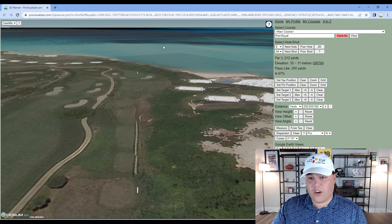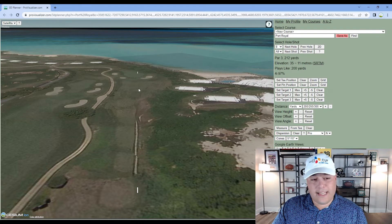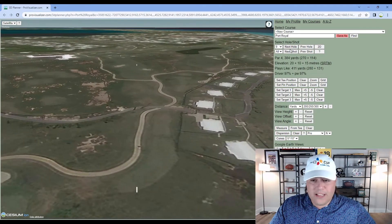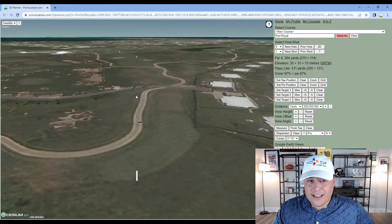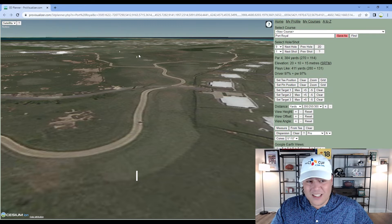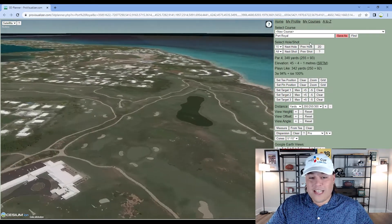Hole eight is 212 yards — coming right into the wind if it's off the water, this will be an absolute bear, potentially playing like 3.5 to 3.6 shots average for the par three. Hole nine is 384 yards — shorter and definitely scorable as long as you're not playing directly into the wind. You may have noticed all three of the drivable par fours play in the same direction as the prevailing wind, so most of the time they aren't going to play nearly as easy as expected, and certainly won't be drivable.